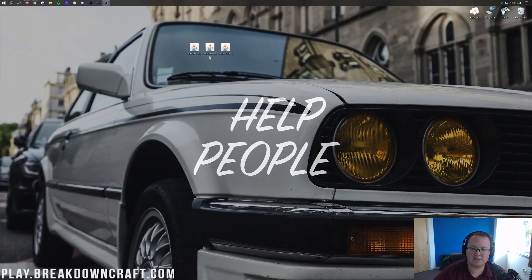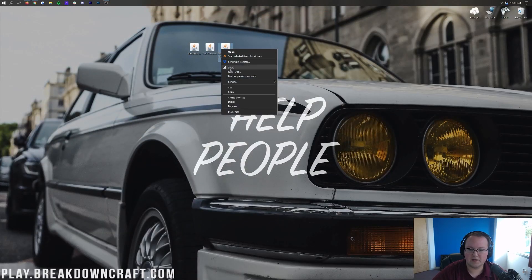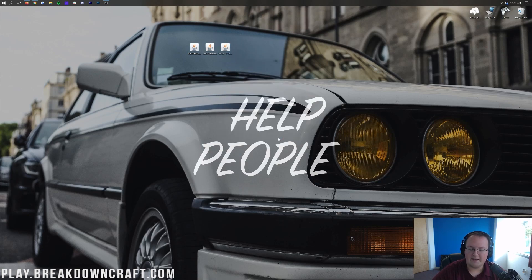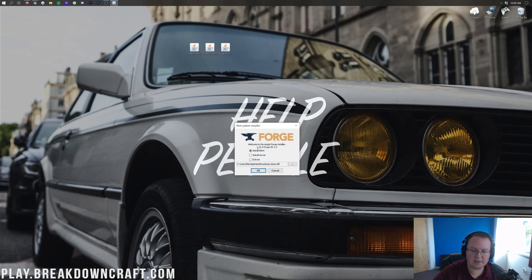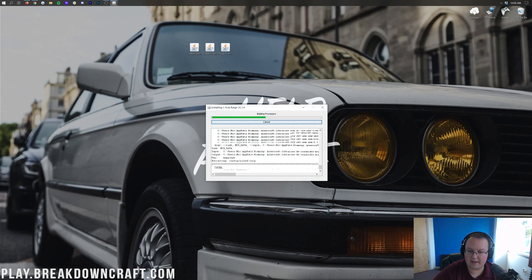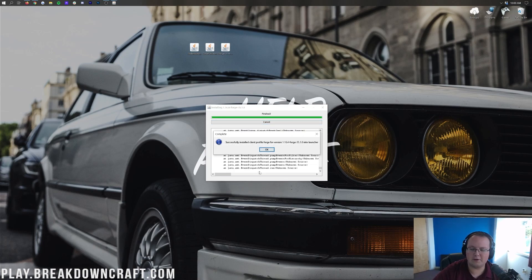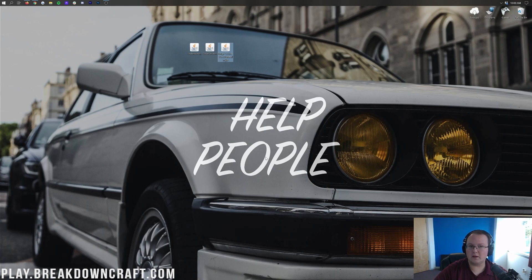Now minimize your browser, right-click on Forge, click Open With, click Java, and click OK. That will open up the mod system installer for Forge. Select Install Client and click OK. It's going to go through, download some things, set up some stuff, and basically link Minecraft and Forge together. Then it will say 'Successfully installed Client Profile Forge version 1.16.4.' Click OK and it will close out.